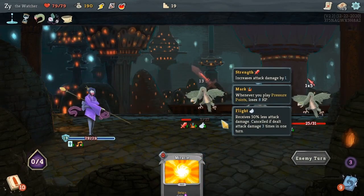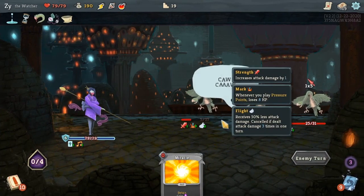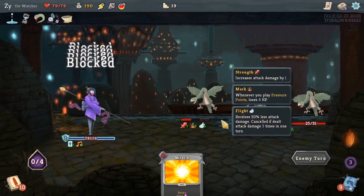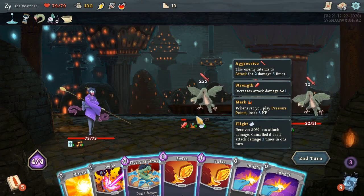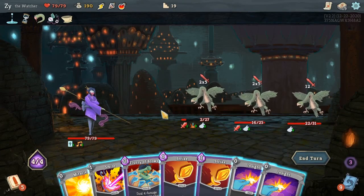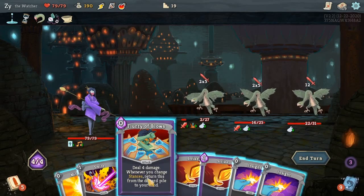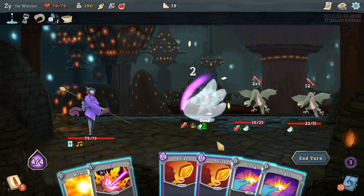I should not have wasted a Miracle to play that Strike, but I think at the time I thought it was one more hit until its flight went down. That ended up being wrong. So that was just purely a misplay. Figure of Blows even at half damage will still kill that one.